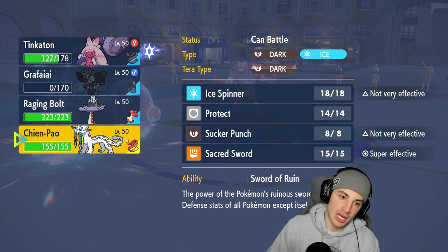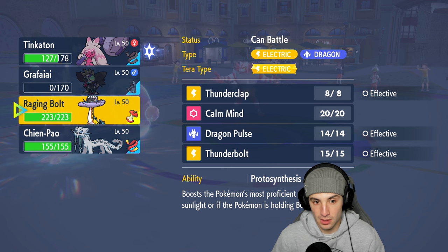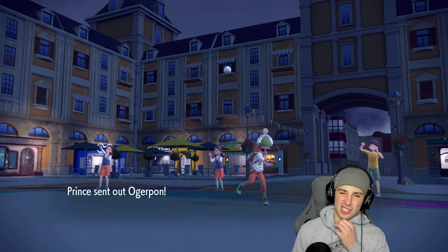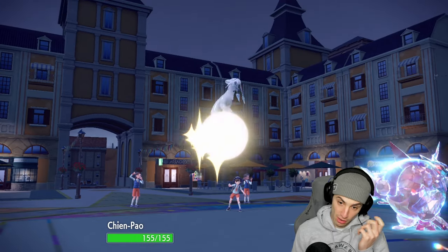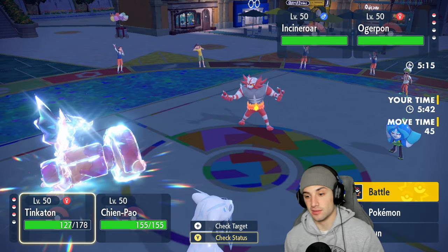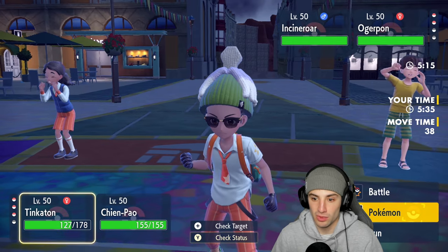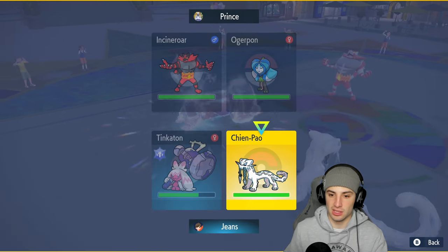They're forced to bring back Ogre Pond. I have Raging Bolt in the back and they still have their Tera. I bring in Shenpao and protect it this turn — get a little boost and hopefully take time for one more turn with Tinkaton. Does Own Tempo stop flinches? No, that's just Intimidate and Inner Focus. I go Play Rough for as much damage as I can on Incineroar.